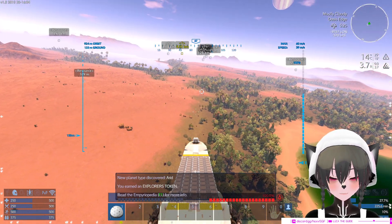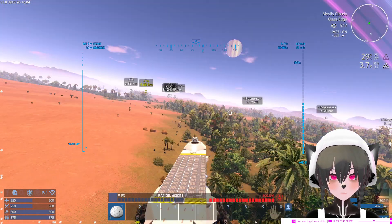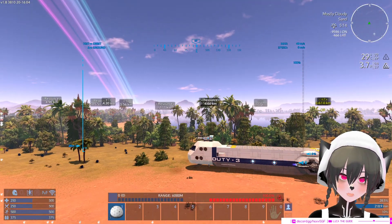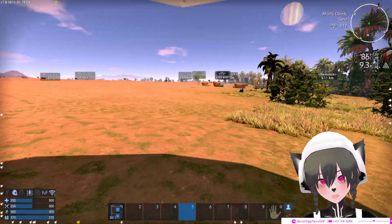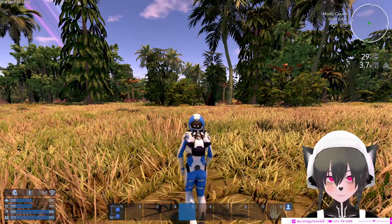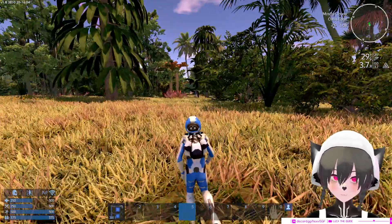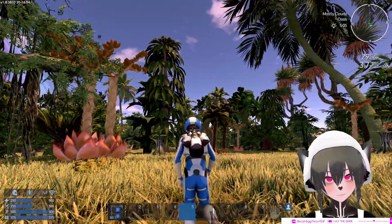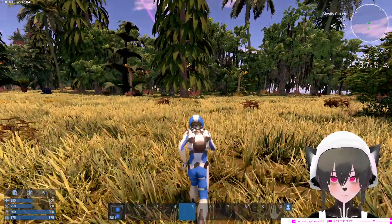There's new trees and stuff on the arid planet! Before there were never palm trees here as far as I remember, and now if you look over there there are palm trees. The oasis on the arid planet kind of looks like a tropical oasis now, which is great. I'm gonna go to the lake itself and see how it looks.